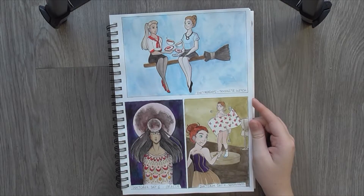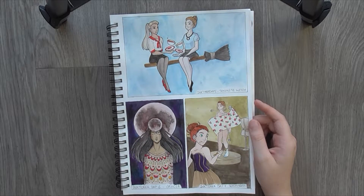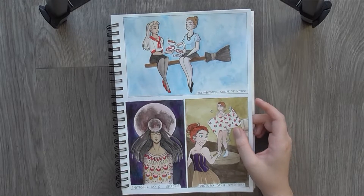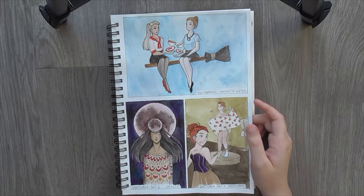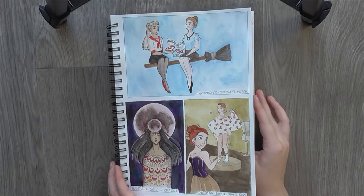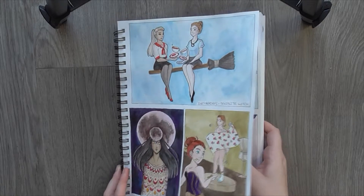Day 7 was Seamstress Witch. I went with something a little bit fun, trying to be a little bit more dynamic. I don't know how well I achieved that, but I hope I achieved it a little bit. I need to work more on backgrounds. That is something that if you were following me on social media, you will have seen me say quite a lot - wow, I need to work on backgrounds - and then I don't really work on backgrounds that much.